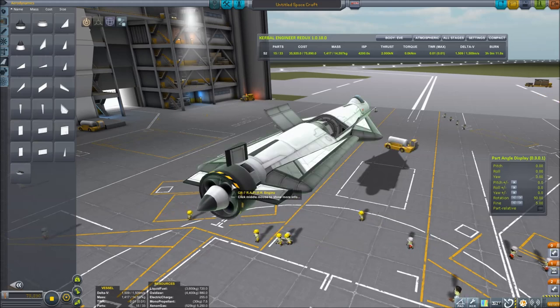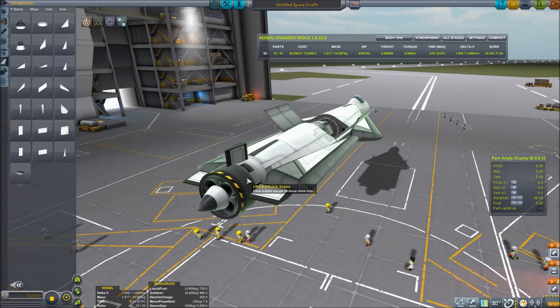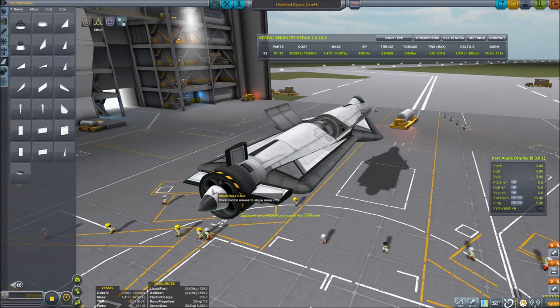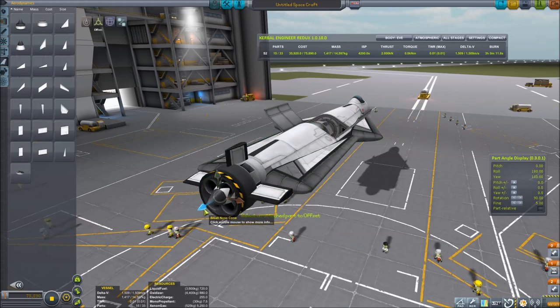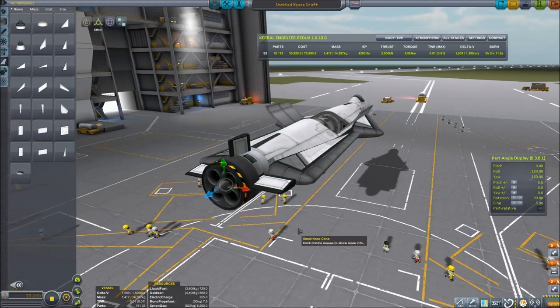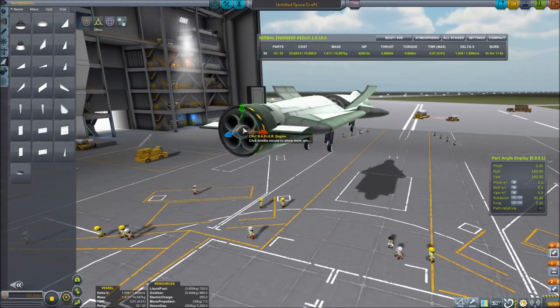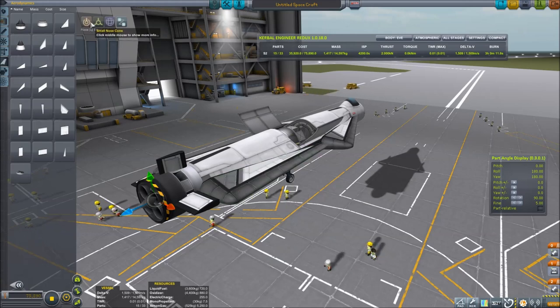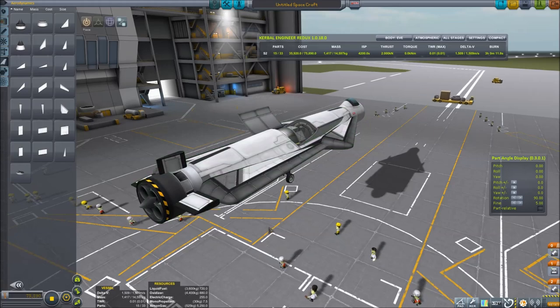The way it's placed, it'll work until you use the gimbal on the rapier engine, at which point it'll burn off the nose cone. To prevent that, we're going to offset it to make it smaller — now you'll be able to gimbal the engine without blowing the nose cone off the back. It's not a big difference, but it's enough to be worth doing.